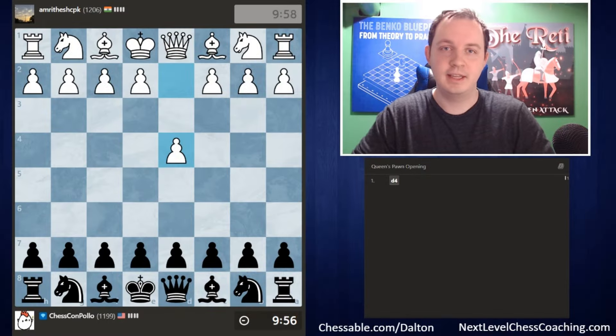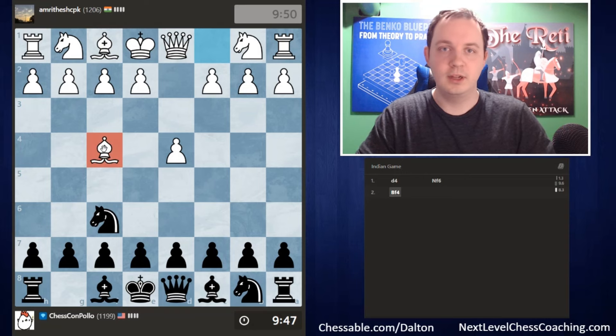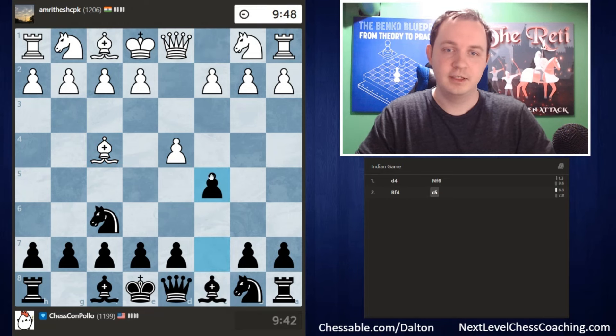Our first game is against a player in the 1,200 to 1,300 rating range. Against d4, we're going for knight f6, aiming for our Bingo Gambit if the opponent plays into it. Otherwise, we'll be playing c5 against most moves on move two. Our opponent goes for the London system, so we go c5, challenging their center — mainly looking to trade off their central pawn for our non-central pawn.